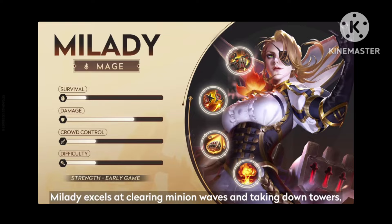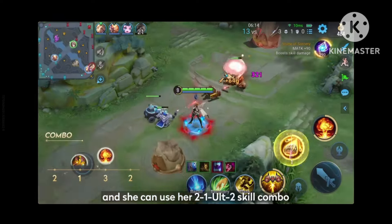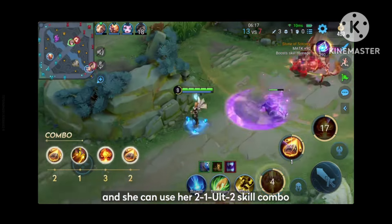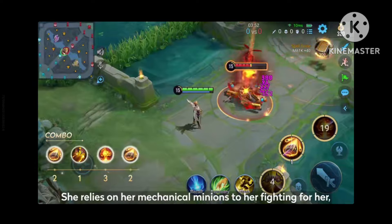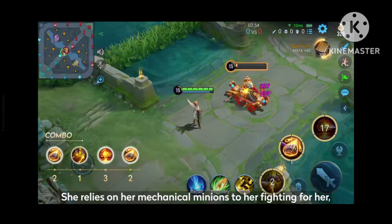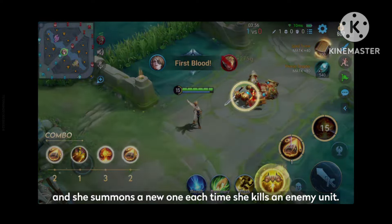Milady excels at clearing minion waves and taking down towers, and she can use her 2-1-ult-2 skill combo to crowd control enemies while dealing lots of damage. She relies on her mechanical minions to do her fighting for her, and she summons a new one each time she kills an enemy unit.